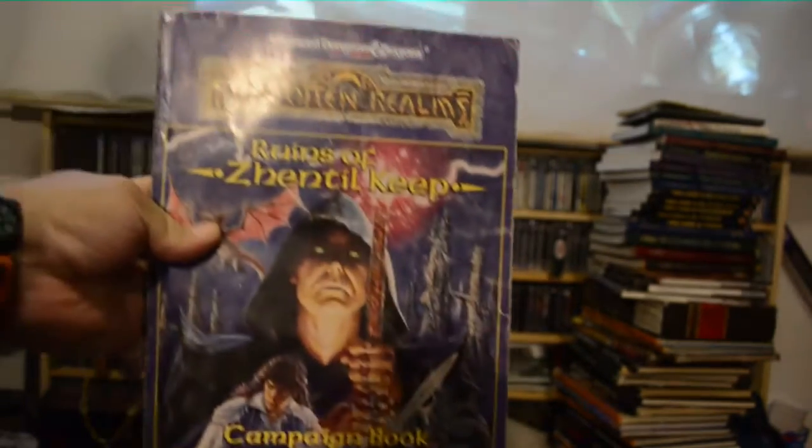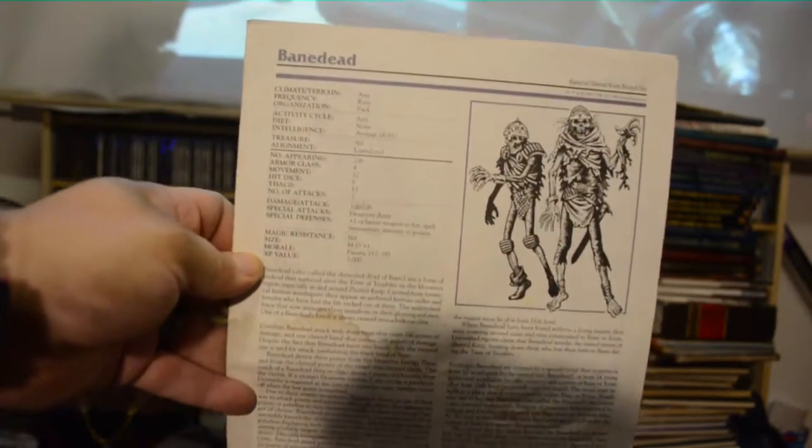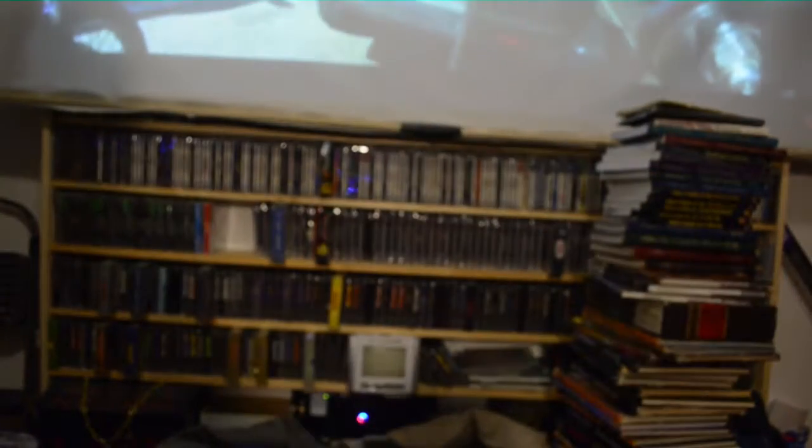We have Myth Draenor Adventures — it's a supplement to the Myth Draenor box set. Ruins of Zenopus Keep Campaign Book — this is from a box set that I don't have the whole thing of, unfortunately. But I do have some of the books. I believe this is also from Ruins of Zenopus Keep — monsters, special monsters from Zenopus Keep. And here's the other book for Ruins of Zenopus Keep. I'm only missing a couple things out of it. I actually even have the map, but that goes in my map folder.